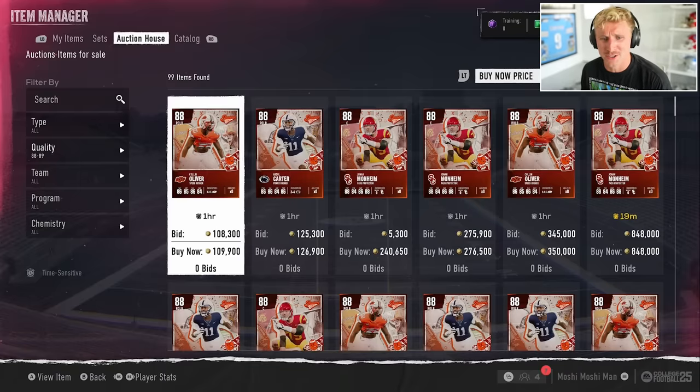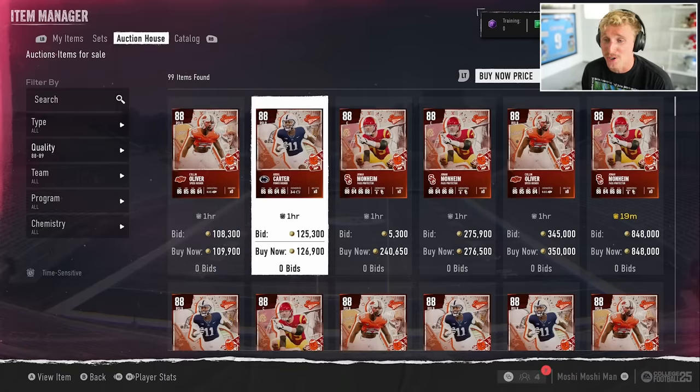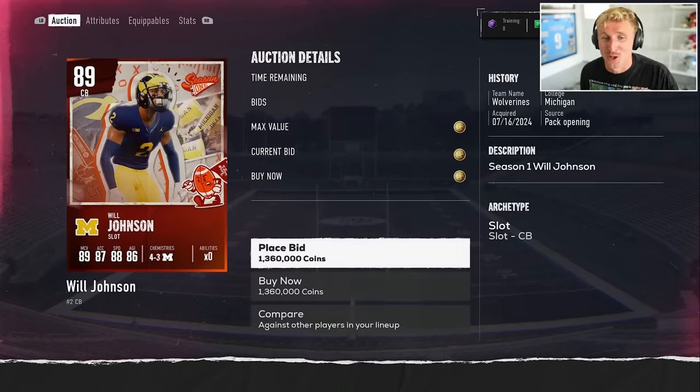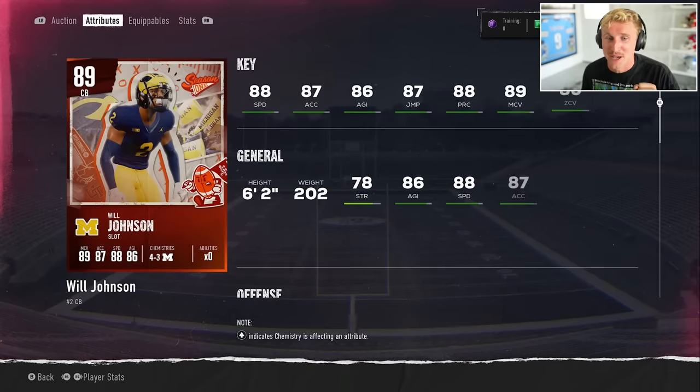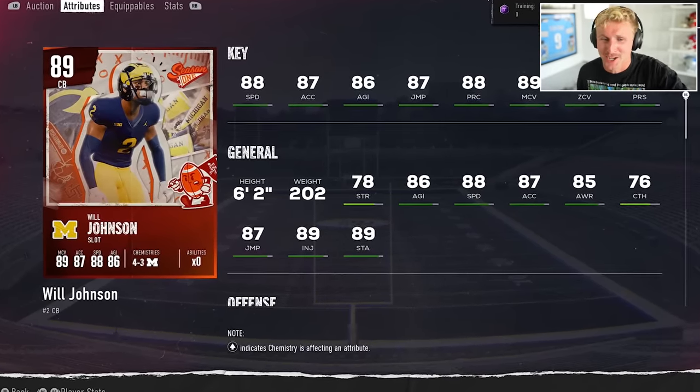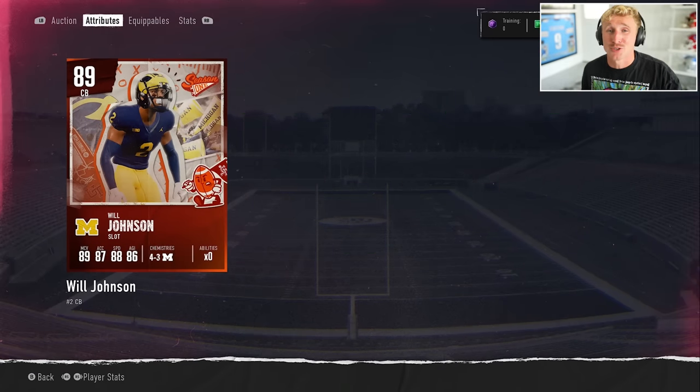There's a serious array of players in here — Colin Oliver, Abdul Carter, Jonah Monheim — and one of the sickest cards in the game right now is Michigan's Will Johnson. This is definitely one of the best Ultimate Team cards. The card art looks sick too. I'm not so sure about those player models, they're kind of corny, but the card art is absolutely gorgeous. And I think I'm most excited for Legends — Legends looks beautiful.